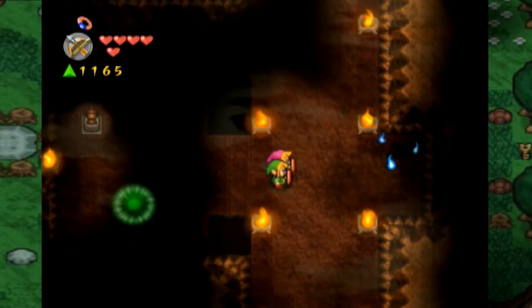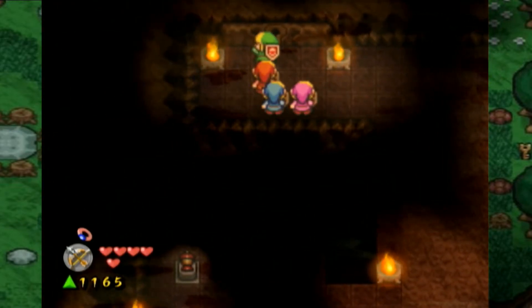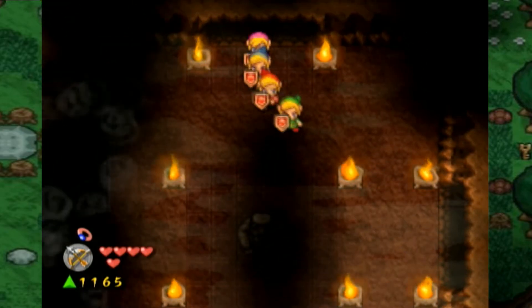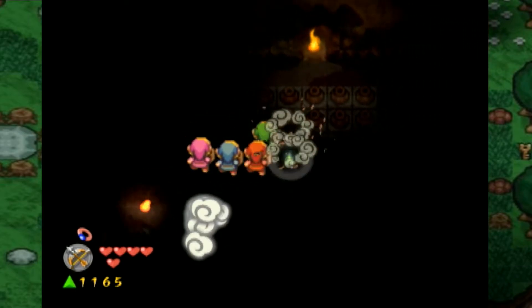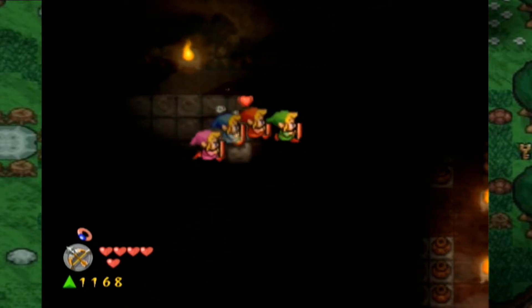I really do wish you could give each Link a unique item. It's kind of dumb that all four Links have to have the lantern, when you could easily have two Links have bows and arrows and have two Links have lamps and stuff.